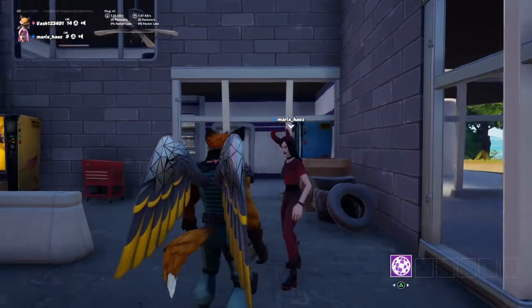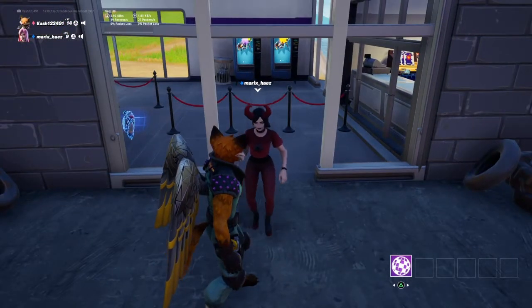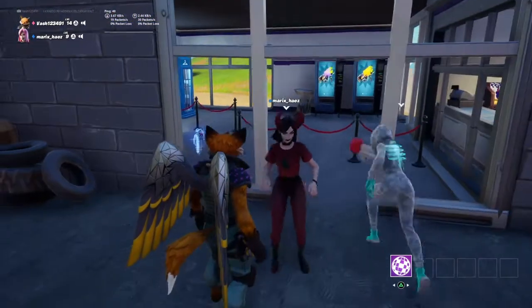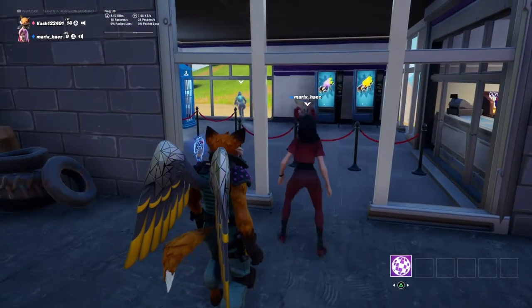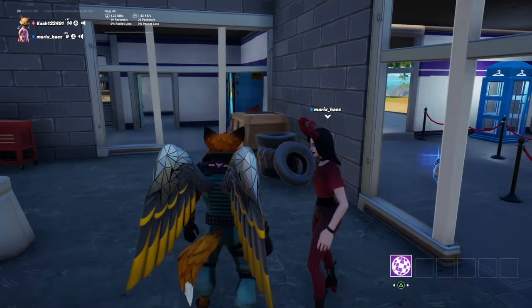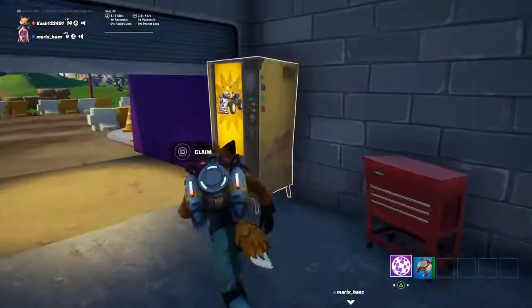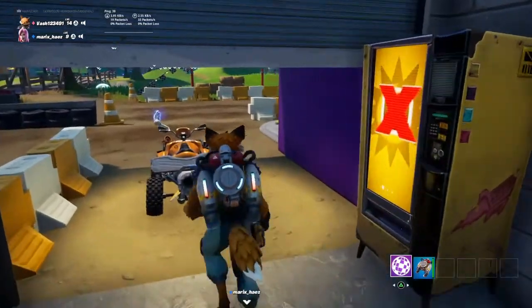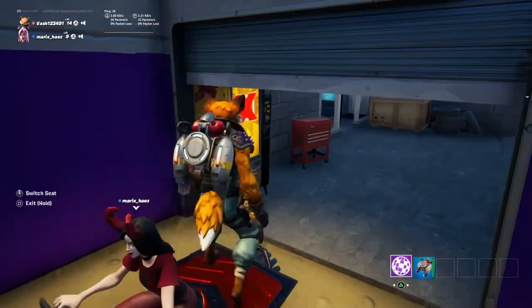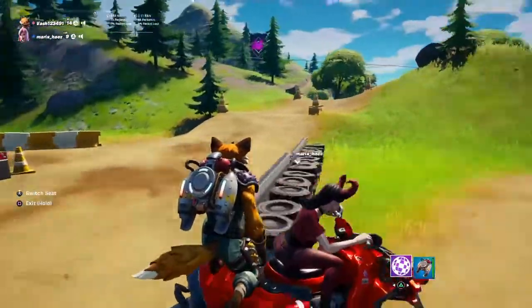Hey guys, this is Vash13491 and this is Merix Hayes. Say hello. Today we're gonna show you how to do a flying traversal emote glitch. It's pretty fun. Drive — I'll ride it I guess. Take me somewhere, take me to the mountains. Okay, right there is fine.